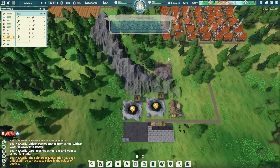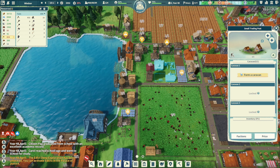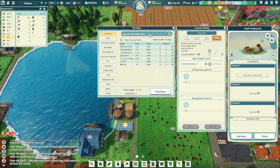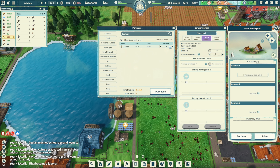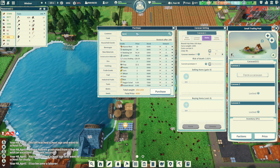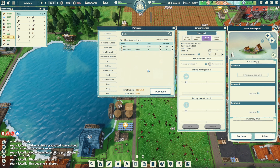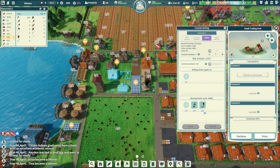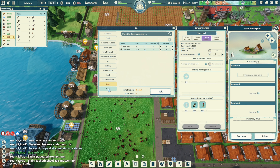We need lanterns to activate the exploration. Our money is at 2,000 — we gotta sell some stuff. Let's buy some lanterns, keep 40, buy 100. Then we're going to buy some herbs since we need them — buy 20 herbs. That's pretty much all I really need to buy right now.